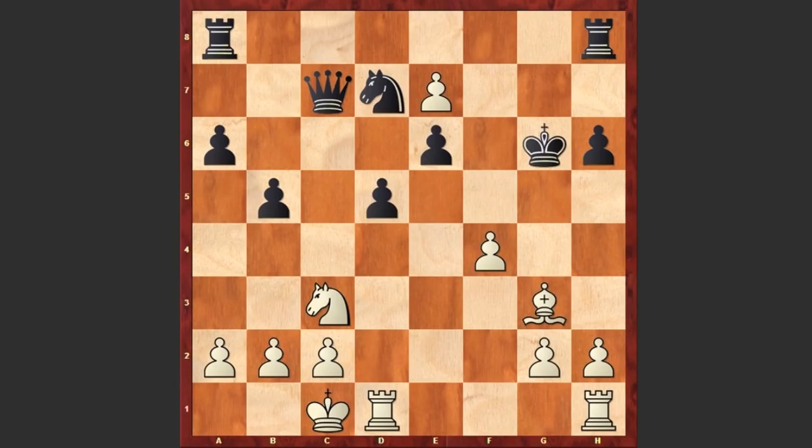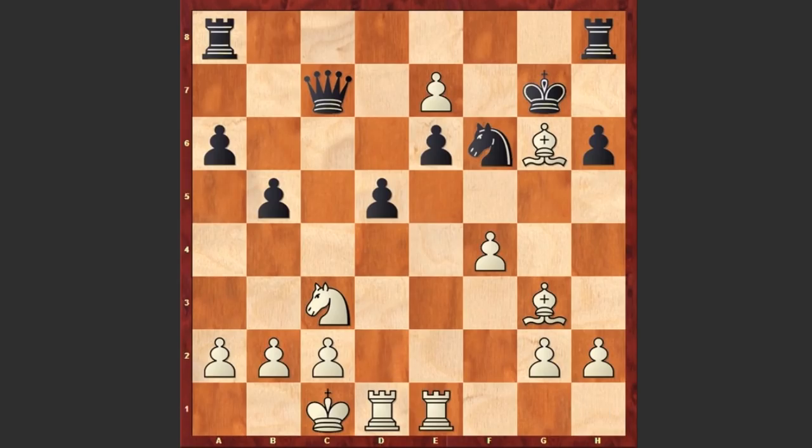Now black can't capture on g6 because after f5 check, white is winning the queen. After Bg3, the best move was to move away the queen from this dangerous diagonal, but instead we see Nf6. Here comes Re1, attacking the pawn on e6. b4, but Mikhail Tal is not even going to move away his knight from c3 — he just captured on e6. What a move.